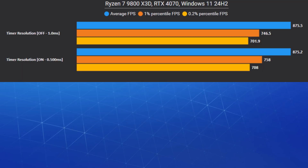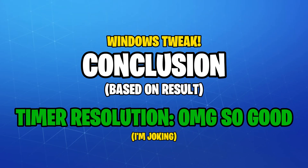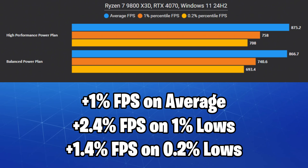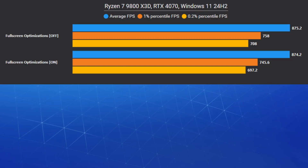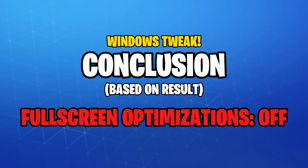I also tested timer resolution again to see if the results are any different when using a Ryzen chip — and it wasn't. I also retested high performance versus balanced power plans, just because I heard balanced works best for Ryzen processors. Short answer: with the newest BIOS and in the games tested, this doesn't seem to be the case. Disabling full screen optimizations gave us no increase in average FPS, but a tiny boost on the 1% and 0.2% lows, and the games also felt smoother overall.